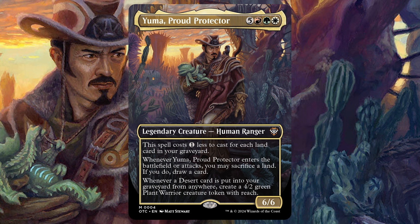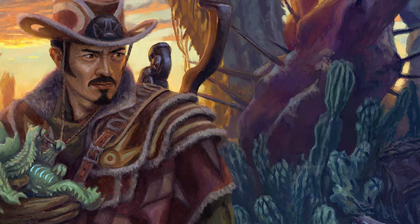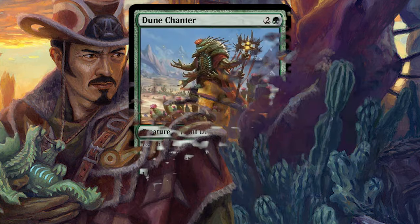So what we're going to do here is create these tokens off of Yuma. This is a lands deck first and foremost — you're going to be juggling lands. There's a commander I built years ago for land decks with Lord Windgrace and Soul of Windgrace, and that is Titania, Protector of Argoth, who is actually included in the pre-con itself. So we're going to try to make it work a lot better here. Let's look at some new cards starting with Dune Chancer, two and a green, a 2/3 plant druid with reach.